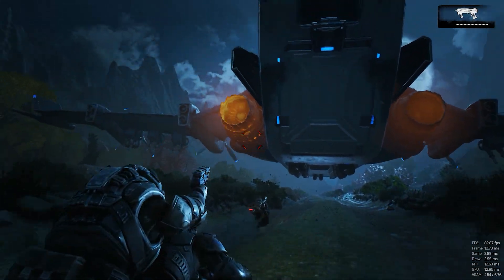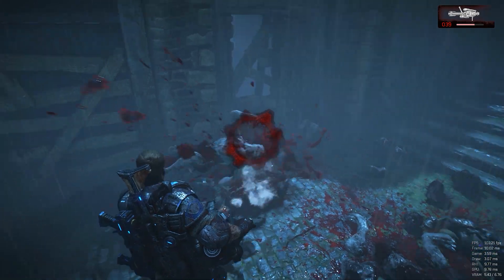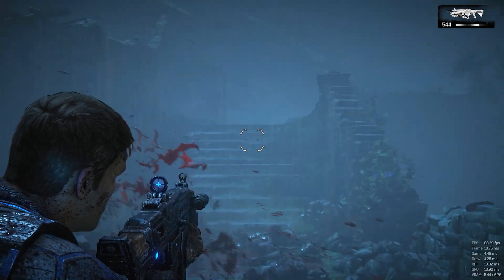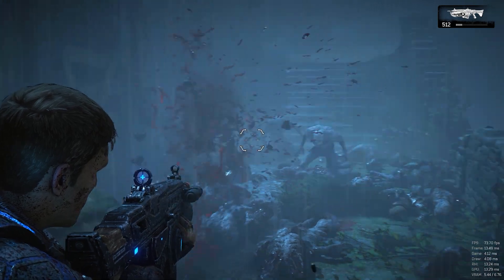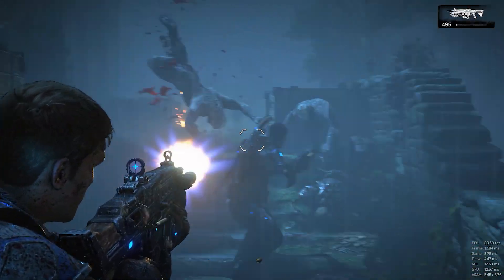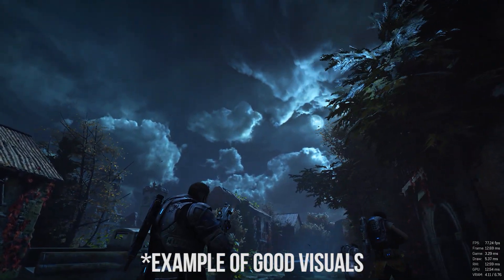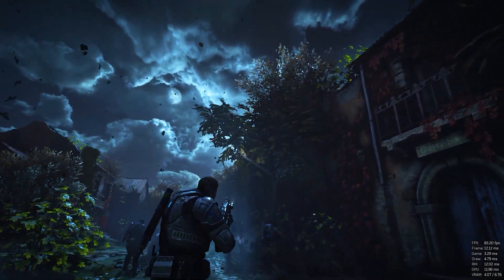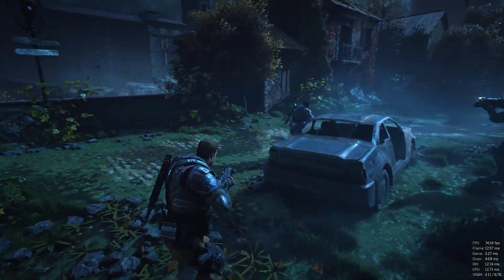Dynamic Resolution Scaling was disabled during our benchmarking session. The game received a patch shortly after launch that boosts performance about 5-7%, which is great as it's already very well optimized. Those on lower-end hardware would be fine playing at 60-plus FPS with medium to high settings. With everything maxed out, Gears of War 4 looks pretty damn good — the first few levels gave a mediocre impression of the graphics, but as soon as you get into the darker atmosphere with rain and stuff in the air, it really picks up visually.